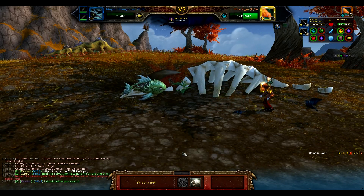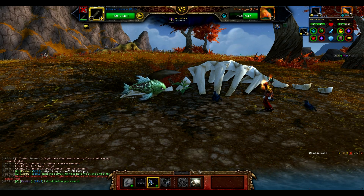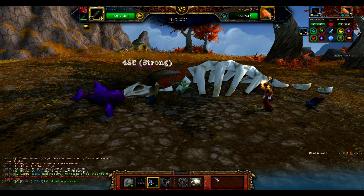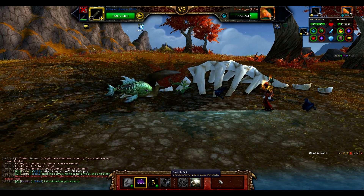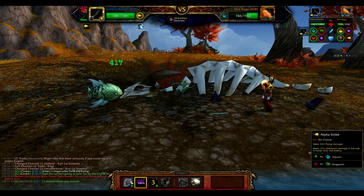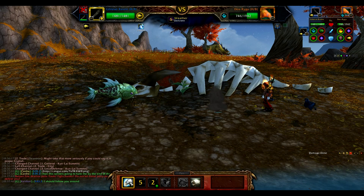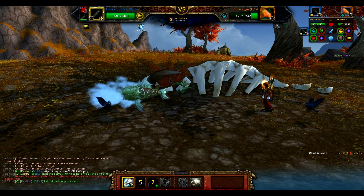That Darkness is going to mitigate that healing, as it cuts the healing in half. So just keep spamming that Alpha Strike and keep that Nocturnal Strike on cooldown, and before you know it, you'll have enough fish sticks to feed the entire guild.